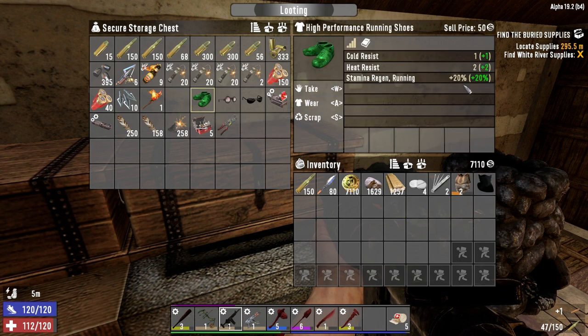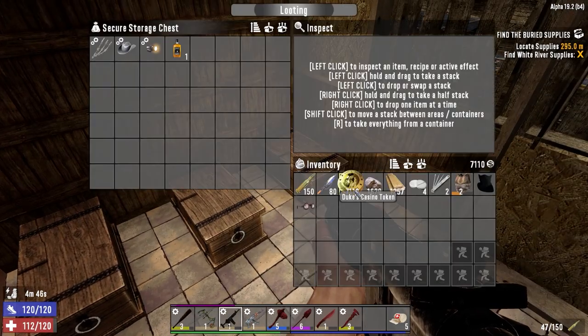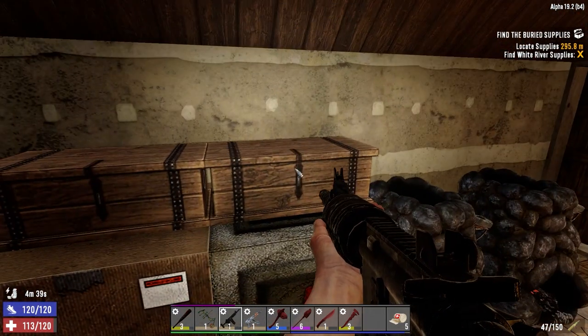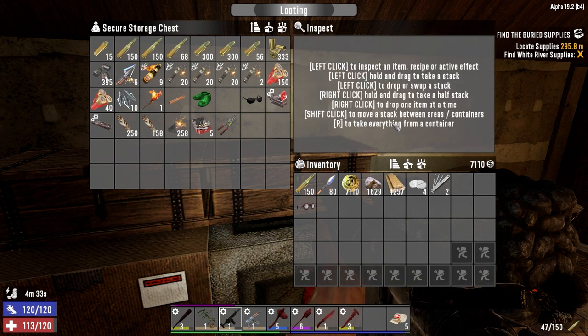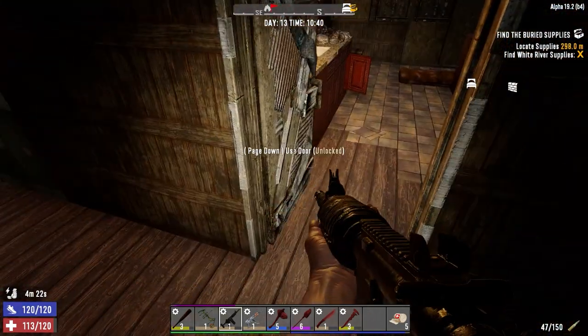I don't think we have a junk sledge. These running shoes give plus 20 stamina regen while running — it's crazy, you can easily outdistance everything. I should be wearing this more often. We're not going for the junk sledge because if we go for it then that mixer is going to show up and we won't have the money for it. Alright, let's go do something today. Let's get out of here — I think I know what I want to do.